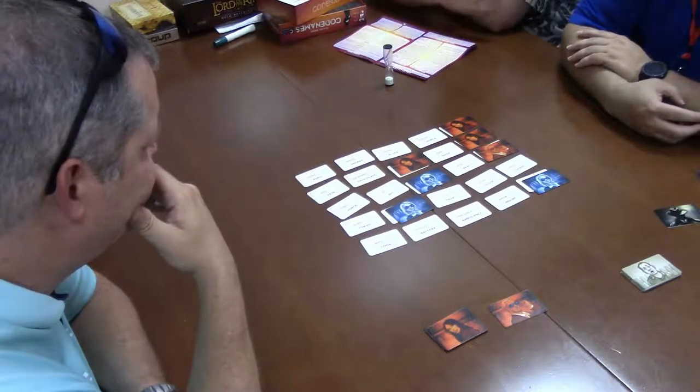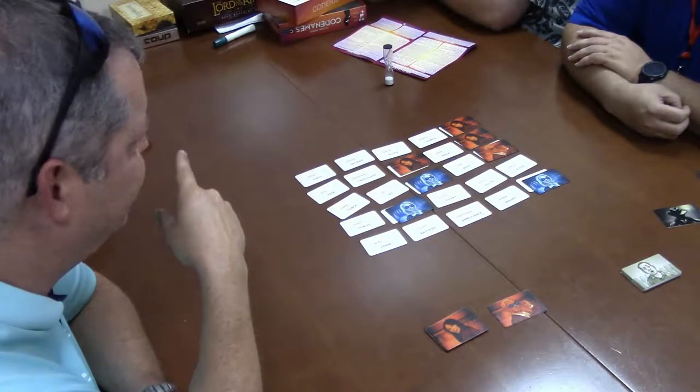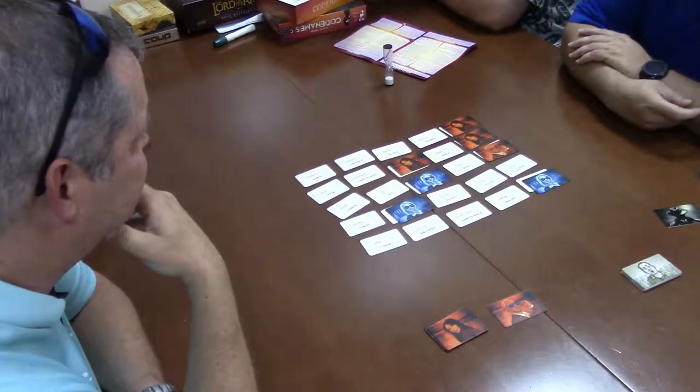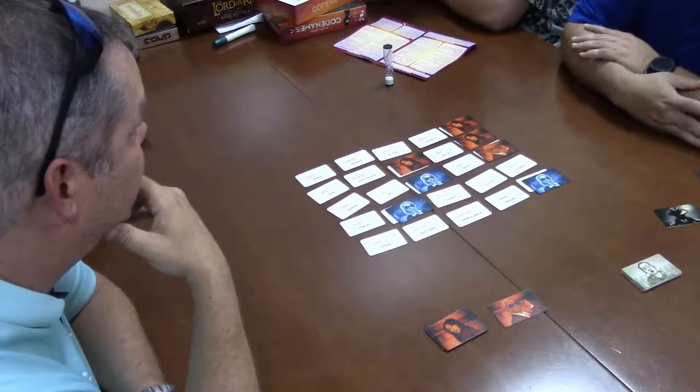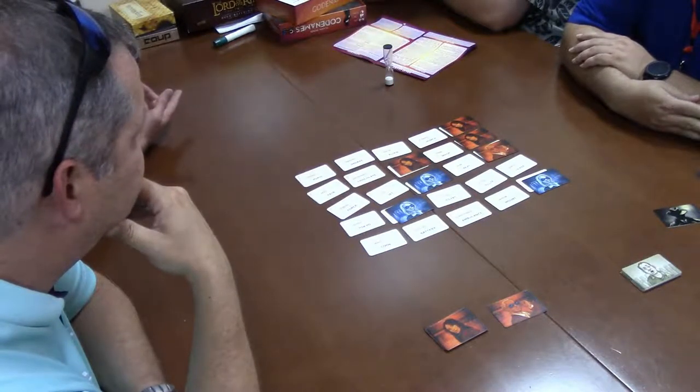It has to be a one-word clue. Oh gosh. You can use proper names like George Washington — those count as a single word. Like Jar Jar Binks — that's one word. Betty Crocker, one.